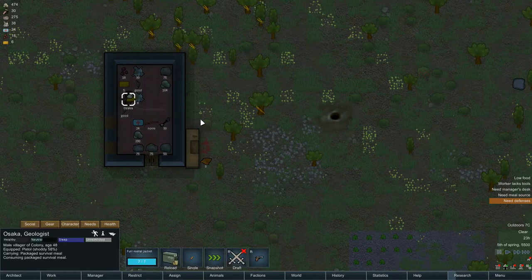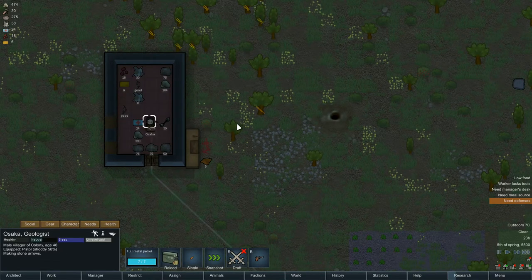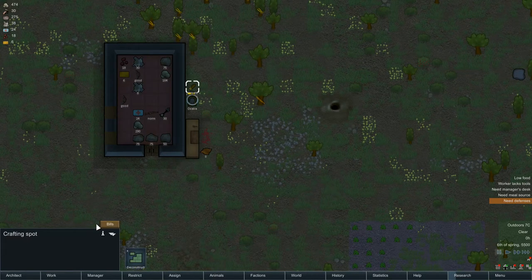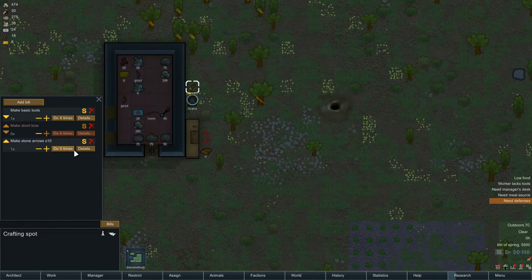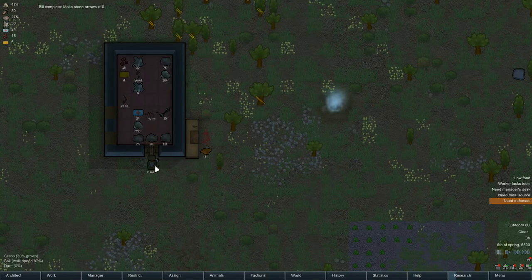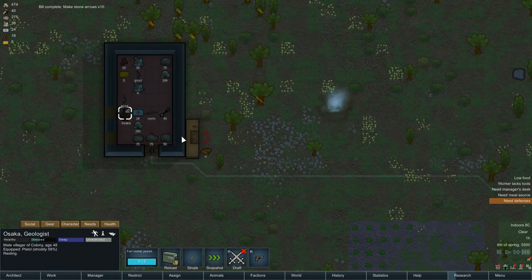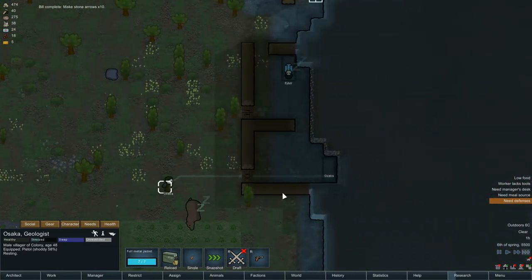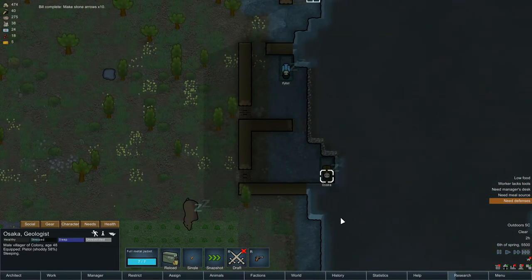Now Osaka, let's make you your tools quickly. No, you're making arrows — that is not good, that is not what I wanted. Let's move that. That should boost the priority. Okay, come on, we need your tools. We're short of wood again — you had one job to do.